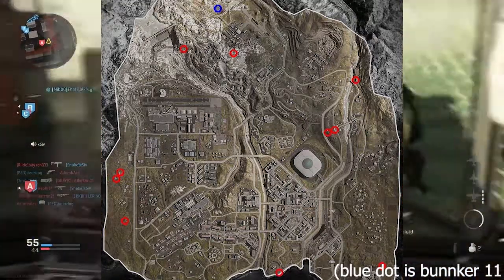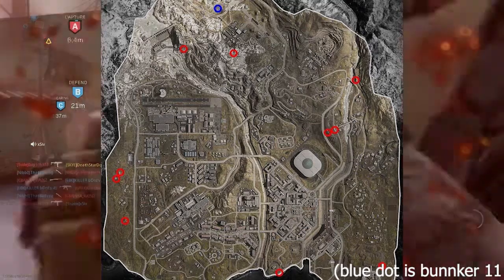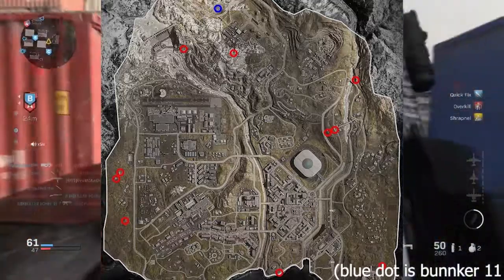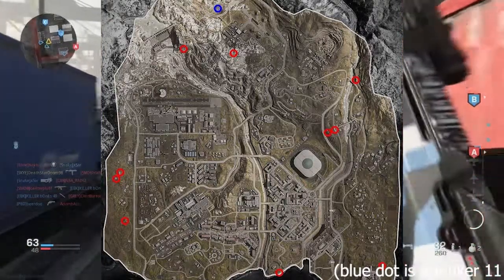Those are the bunkers northwest of Boneyard. Then there is one to the southwest of it — if you sit in the middle, it's a little sort of house thingy. And then there's one right next to Dam, southeast of Dam, right where the edge loot area is, where all the houses are.